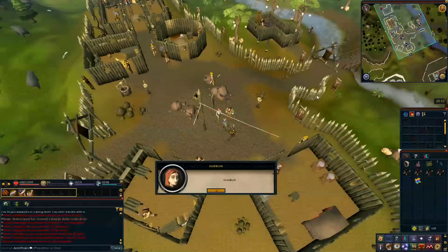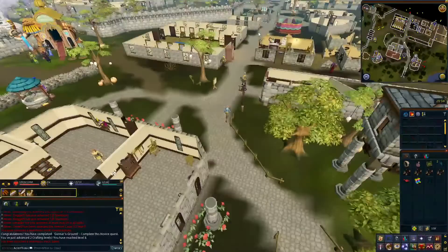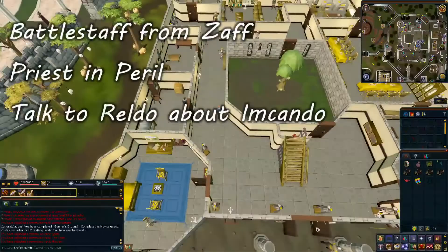From Barbarian Village, we are going to cross the bridge to the east and head into Varrock. Once you have reached the center of Varrock where the fountains are, head into the staff shop and buy a battle staff for 7,000 GP. Head north into Varrock Castle and speak to the king to start Priests in Peril. Head to the library north of the castle and talk to Reldo about Imcando Dwarves, which is option 3.